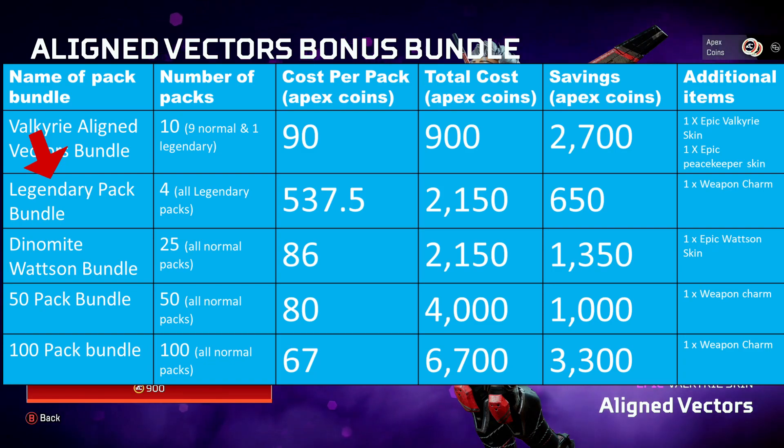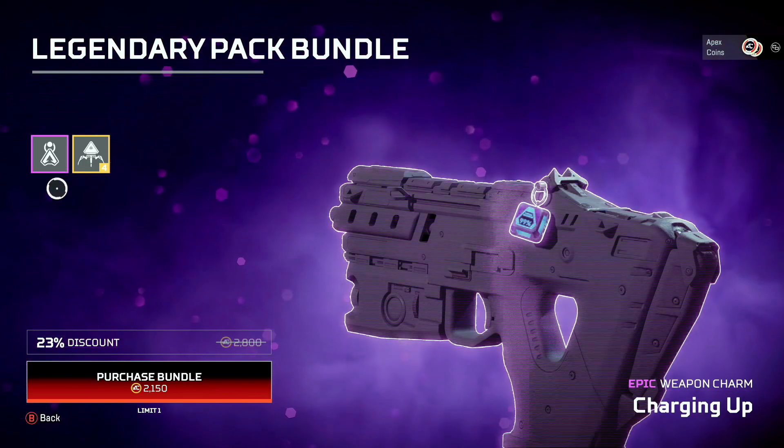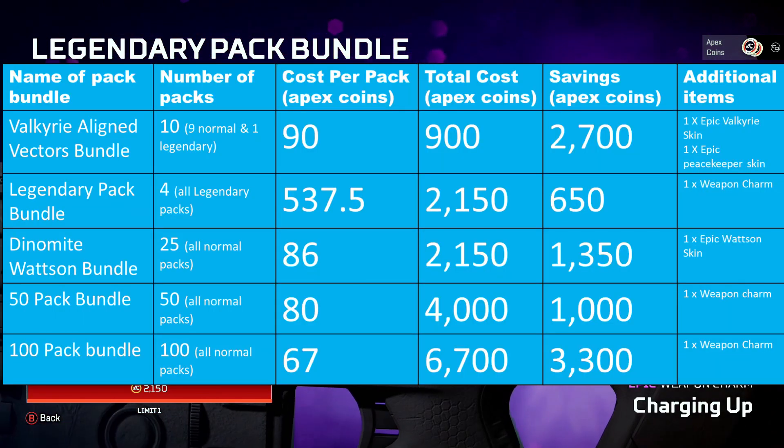The Legendary Pack Bundle gives you 4 legendary packs and works out at around 537.5 Apex Coins per pack, although you do also get an Epic Weapon Charm. Don't forget these are guaranteed legendary packs that guarantee legendary items, hence the higher cost per pack.